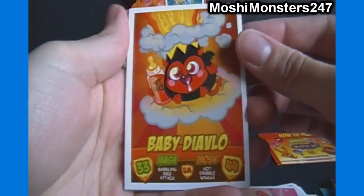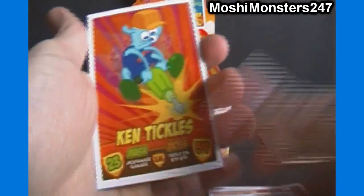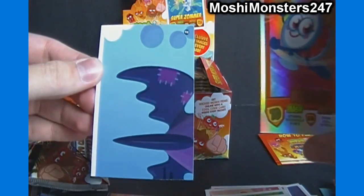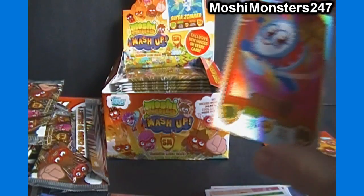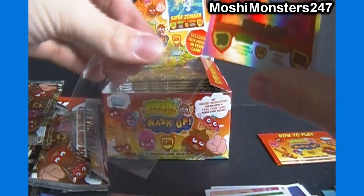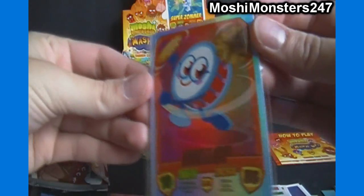Got Baby Diablo, Tyra Fanes, Myrtle the Turtle, Ken Tickles, a rainbow foil of Wallop, and code card. So we got I think three connecting pieces in the last three packs there — looks like a ship of Dr. Strange Glove's.